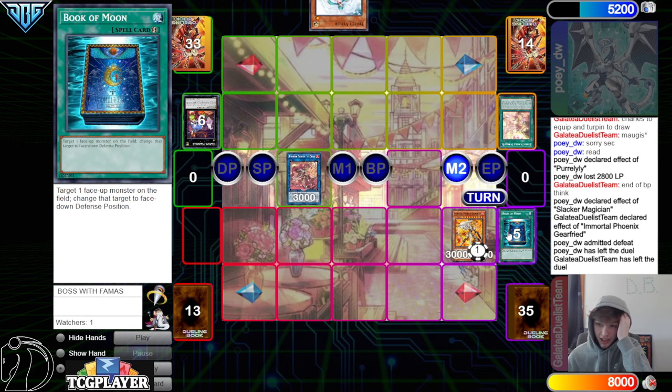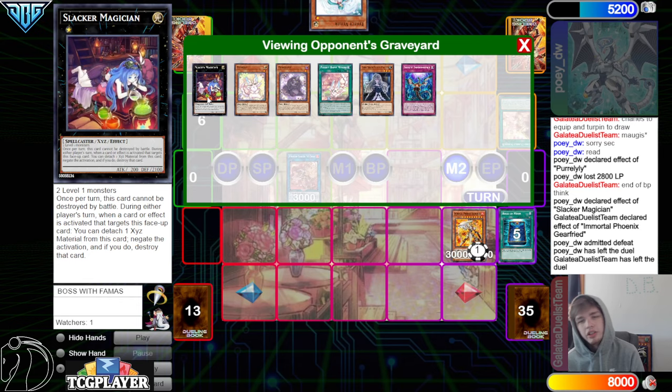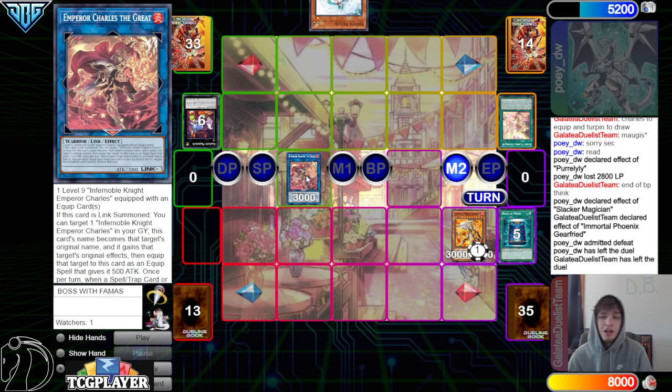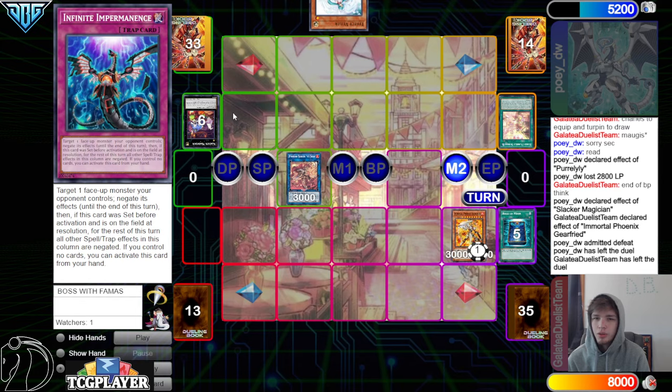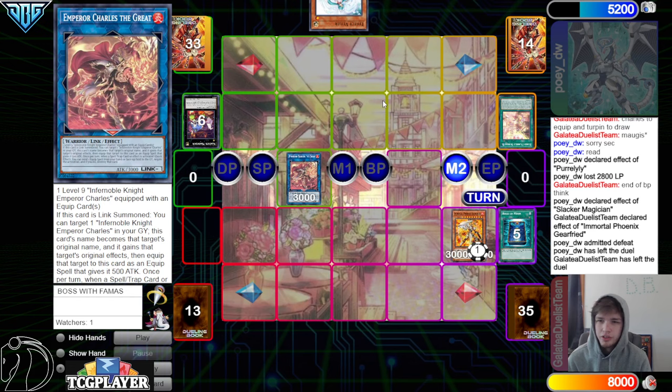It does make sense to kind of do it like this, but probably not — you just don't need to go through both your interruptions to stop the Zeus there. You definitely just book the Downard. Next turn at worst, you have Ogier or this effect to equip, and since this still has Charles Effect, you get Charles Effect to pop, so you can pop a card right away. Even if they set a back row, you could just pop the monster and try to go for game, and then you have Spell Trap negate.